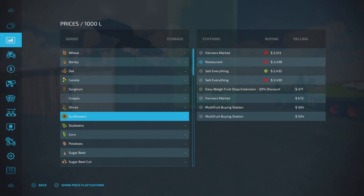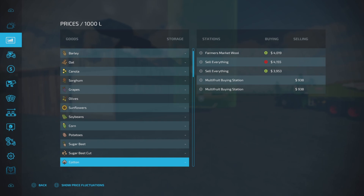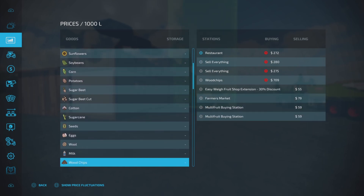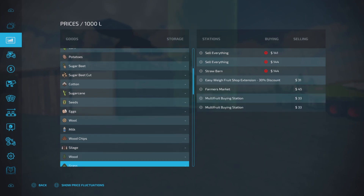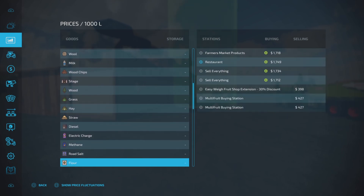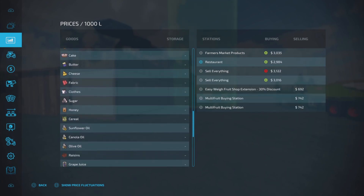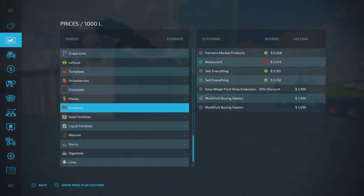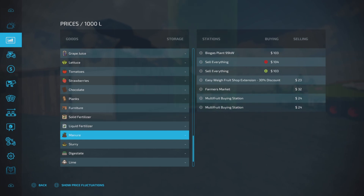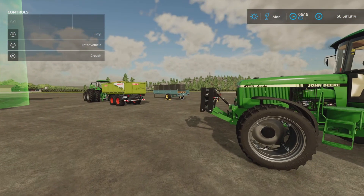It buys all the grains. Does not buy sugar beet cut, sugar, or cotton. It buys sugar beet, but not cut sugar beet. Sugar cane — yes. Seeds — yes. Silage it won't buy, or wood, grass, hay, straw, so you can't sell bales. It will buy diesel, though, apparently. Prices are about average — roughly the same as the sell-everything sell points. It also buys furniture and planks, but not fertilizer or manure.